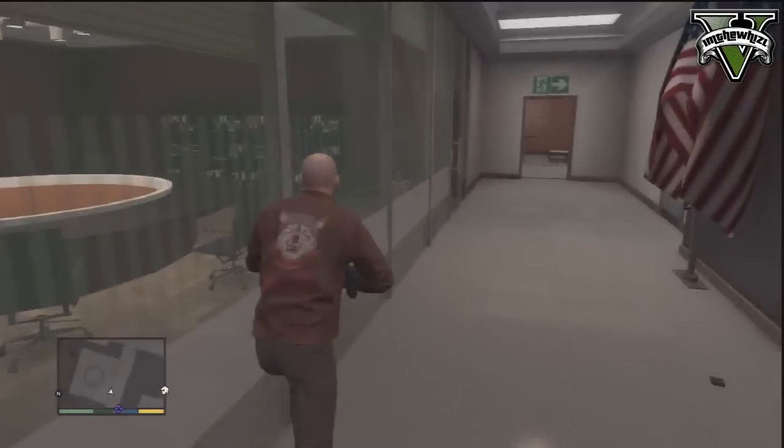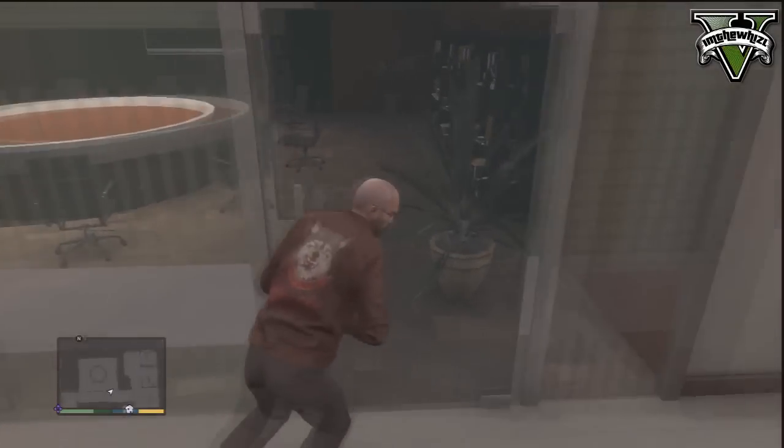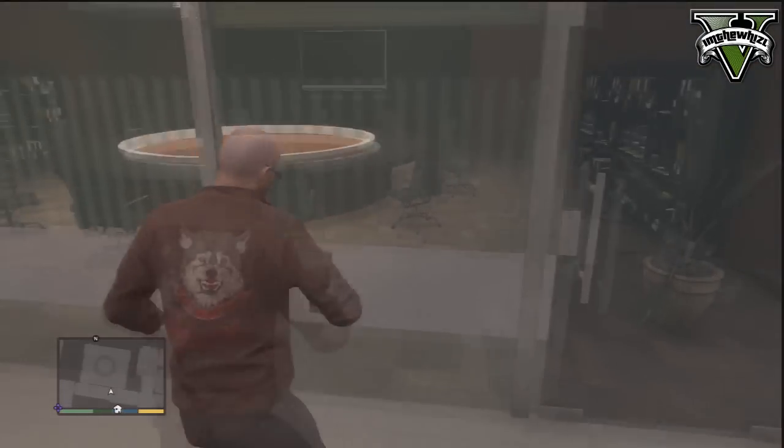For the glitch, the first thing you want to do is get a helicopter. Once you've got your helicopter, fly to the FIB building — it's the building next to the IAA building.